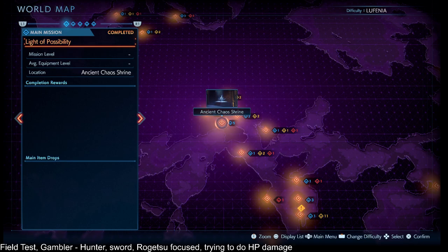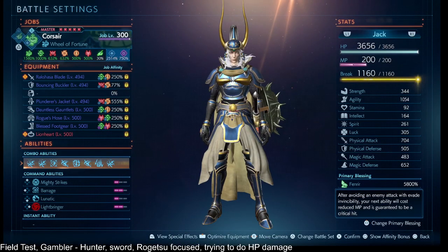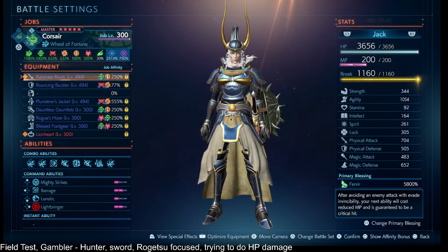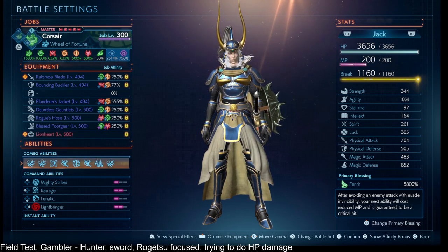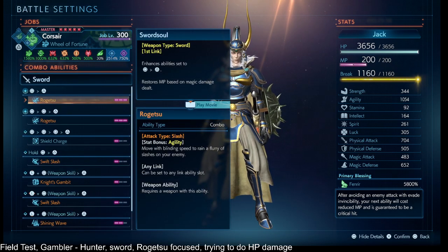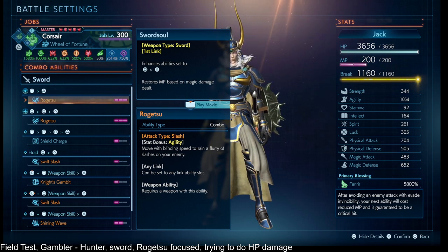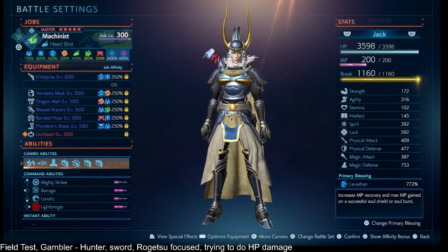Hi Nier, this is a video response — a shorter video compared to the one-and-a-half hour long video. We're trying out the sword with Rogetsu, as a concept trying to do HP damage to the enemy instead of break damage. Even though agility really does lean towards break damage, I'm relying on that stat bonus agility from Rogetsu to both do damage and break damage, and then we're going to try to tip everything in our favor with Hunter.